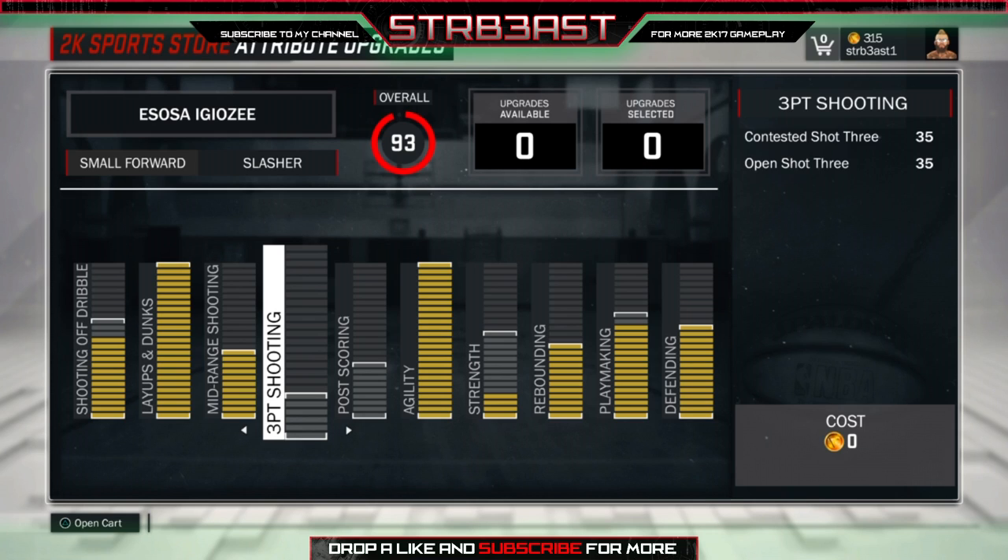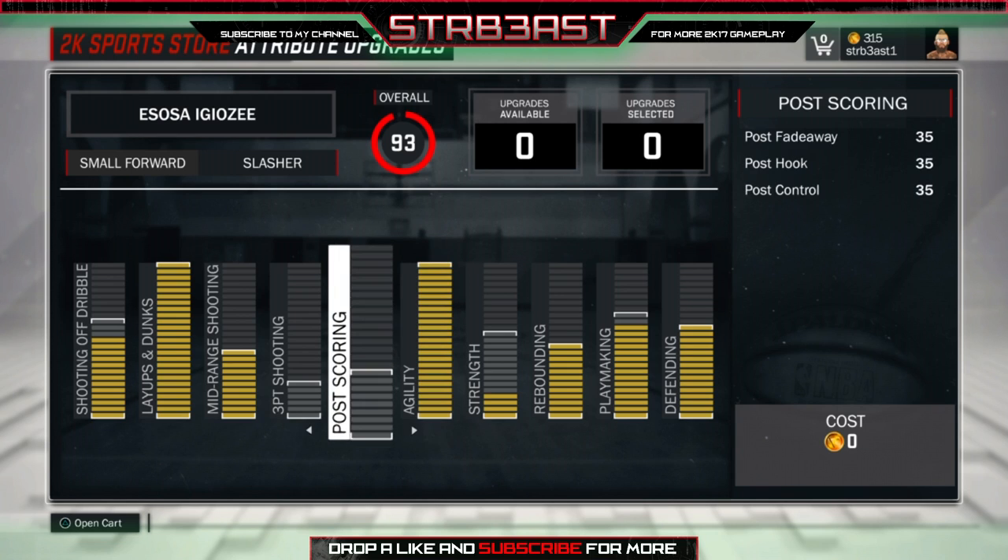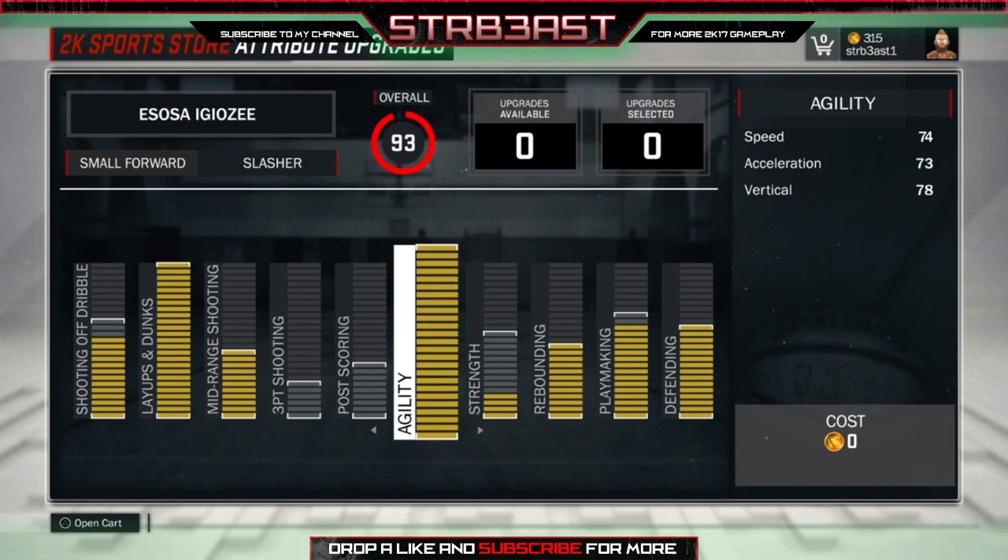I don't really take threes because I play with shooters on my team so it's not necessary, but if you have badges like Corner Specialist, Catch and Shoot, Limitless Range, all that kind of stuff you can actually hit them - especially if you're a point guard. And agility maxed out of course, you need that speed. Small four slashers in general all have high verticals - they're very athletic.